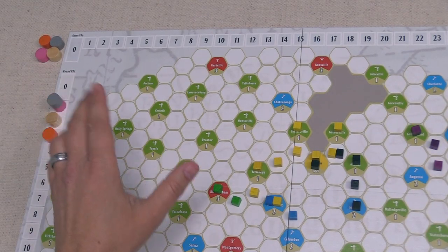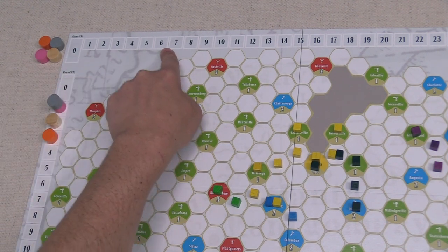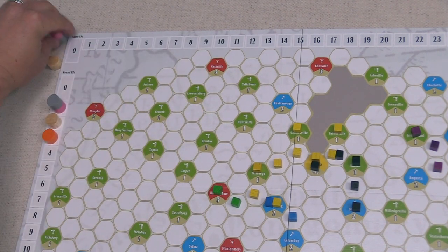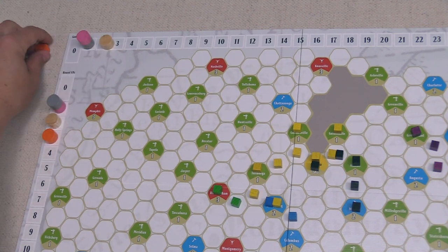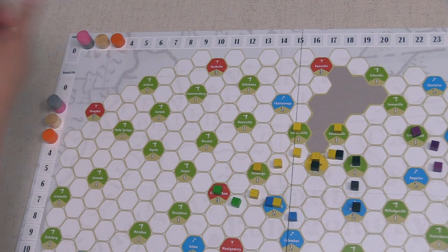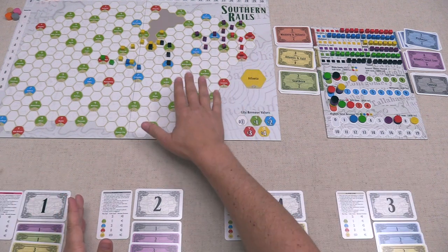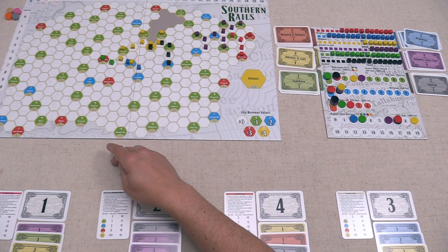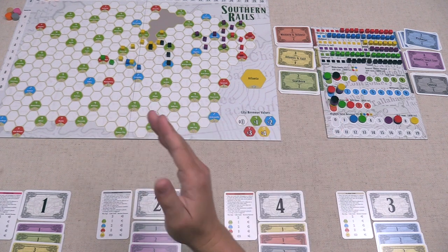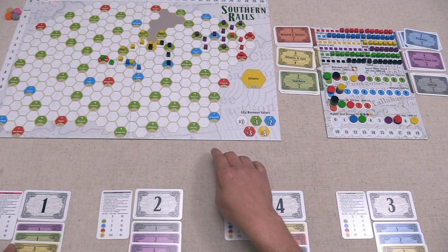After acquiring shares, it's now time for us to add our round victory points to our overall game victory points. That means we and the gray player are at one, the tan player is at two, and the orange player is at three, and then we can move all of these tokens back to the zero spot for the next round of scoring. We can now get back to laying cubes on the map, and we have the one card, which means we get to do this first. Unlike the previous part of the game, we can now place a purple, green, or yellow cube because we do own a yellow stock.